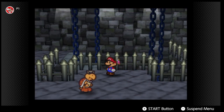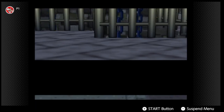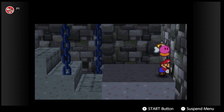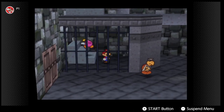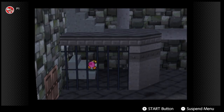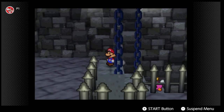I'm going to switch to Bombette because we don't really need Kooper anymore, and we need Bombette for another cracked wall. We get the key — I think this is the very last key we can get — but there's one more badge we need to get in this area.